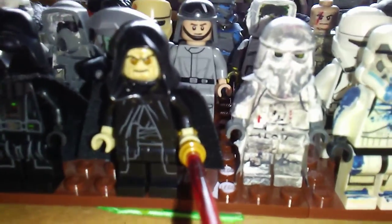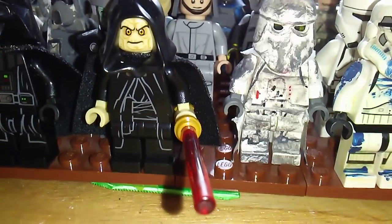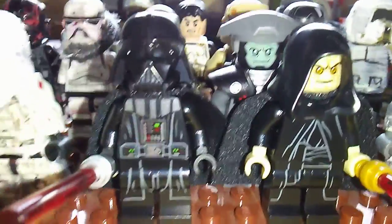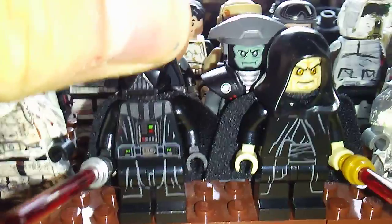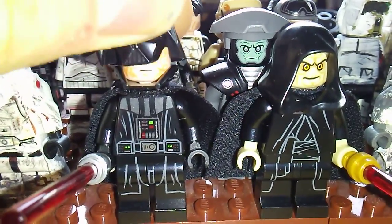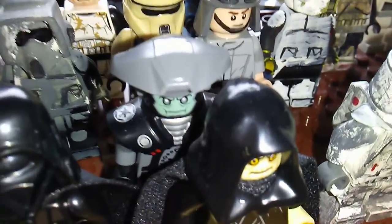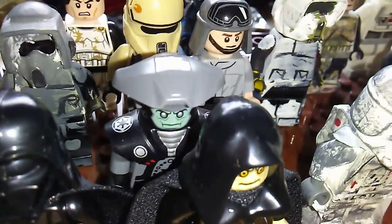I won't go too crazy into them, but I'll start off with the Emperor. He came out in the Darth Vader transformation set. I really like this figure. Darth Vader same thing — Darth Vader transformation set, amazing figure with the new pop-up head piece. Behind them is the Fifth Brother, an Inquisitor — very cool figure to own, and definitely an expensive one soon, because he only came out in the Walker set.